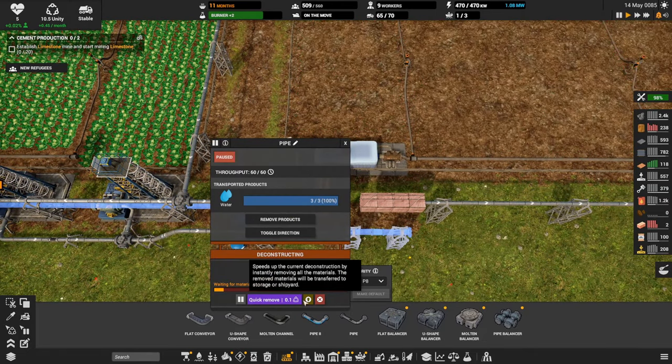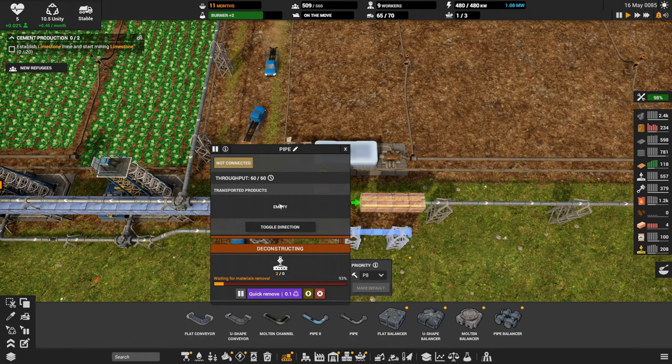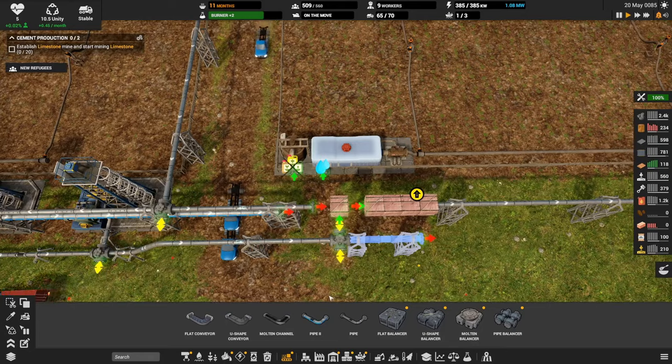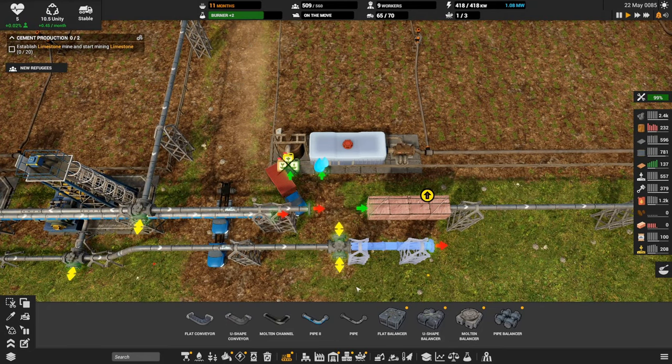Are these guys going to help with the deconstruction? Let's prioritize it. Truck load says stable now — unity is increasing, very very slow.